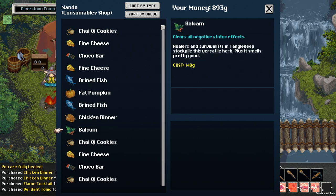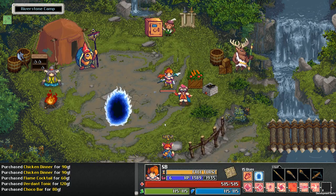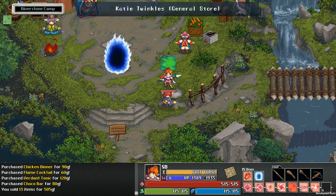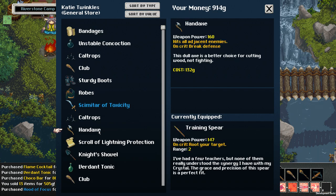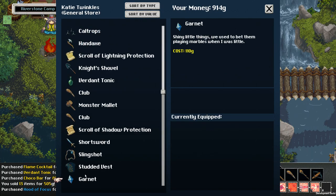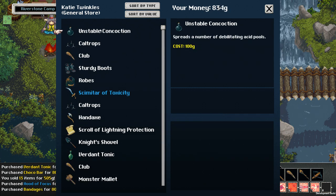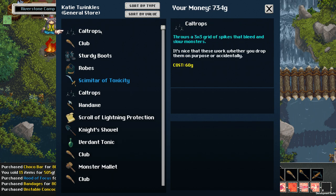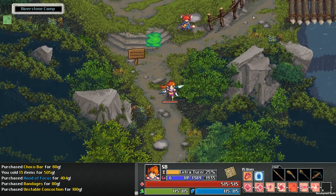I'm gonna take that. Potions are really really valuable — we haven't been using chocolate but I would like to use chocolate. You have a hood of focus — ooh, this is good, let's definitely take that. And here's a bunch of garbage I sold. Bandages are good. Unstable concoction — I haven't been using these but they probably are worth using, right? Alright, we're gonna be ready when we get back down there.